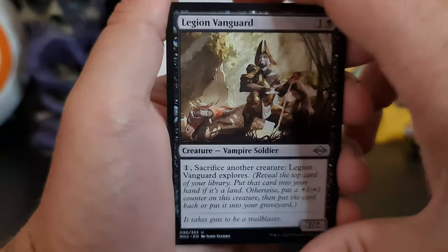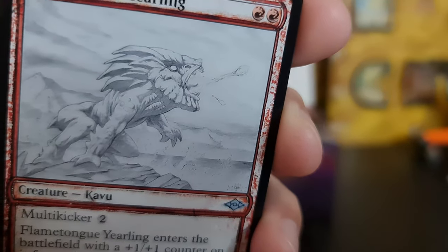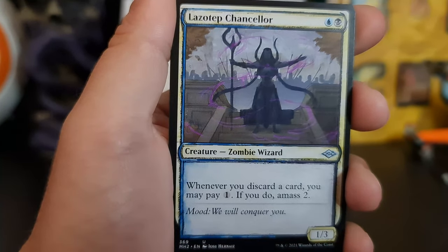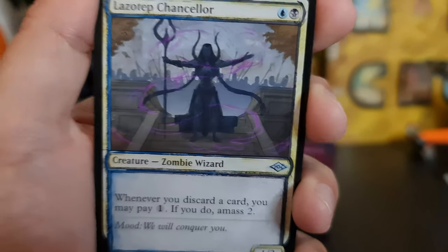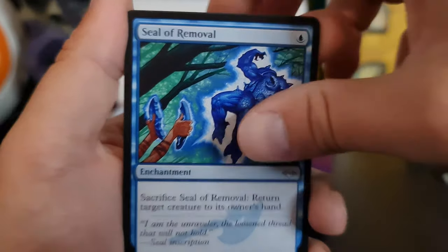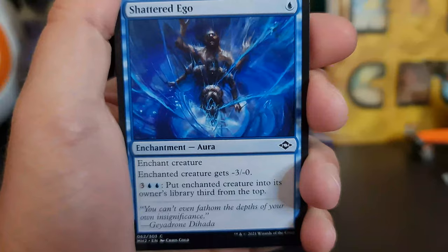Another Legion Vanguard — still no van. Flametongue Kavu — that's a scary looking creature. Lazotep Chancellor — a Zombie Wizard. I think a Zombie Wizard would be more like a Necromancer. Seal and Removal. Another General Ferris, but in just the standard art. Shutterdigo — I feel like they're trying to tell me something.